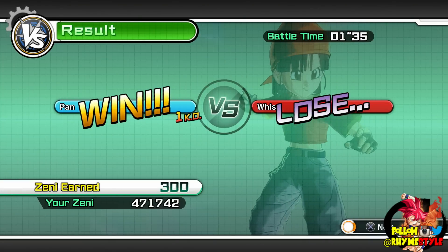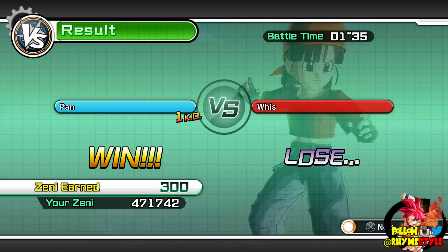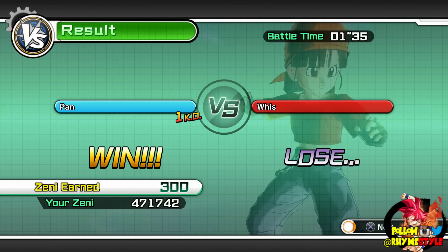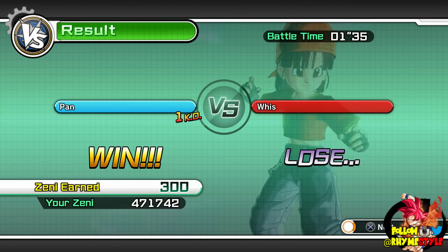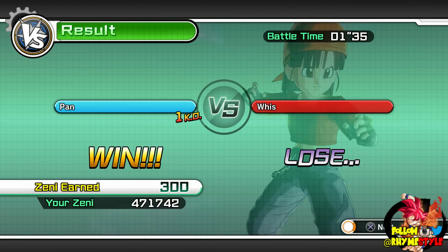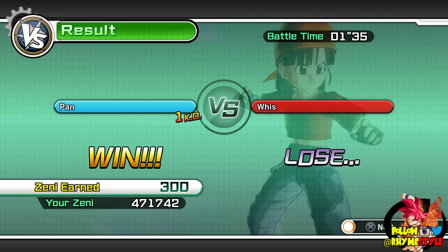So those are the ultimates that you want to play with — there you have it folks. A quick updated video of moves to use now that stuff like Super Electric Strike has been officially killed off. When they release another patch in the future killing off more ultimate moves or nerfing them, I'll let you guys know what's the next best thing to use. But in my opinion, these are the best ones to use right now.